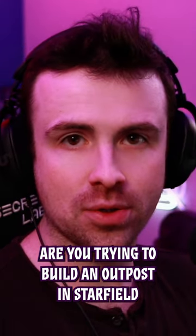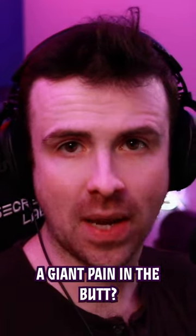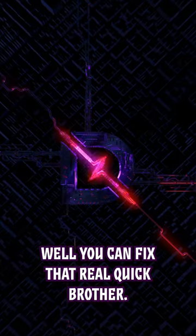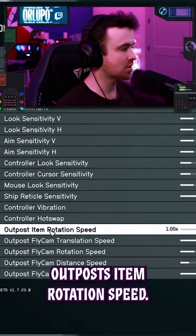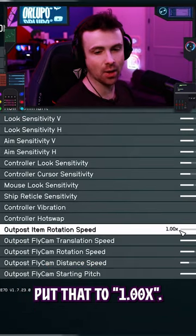Hey, trying to build an outpost in Starfield and rotating stuff is a giant pain in the butt? You can fix that real quick. All you gotta do: settings, controls, outpost item rotation speed — put that at one.